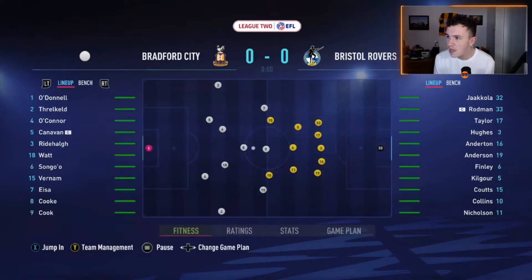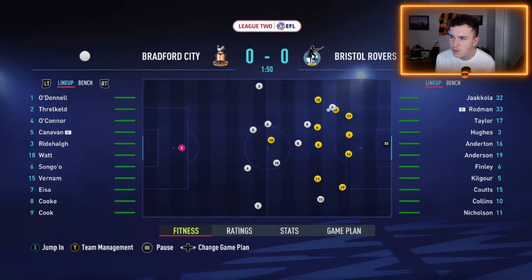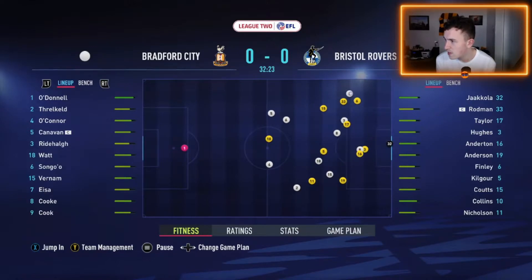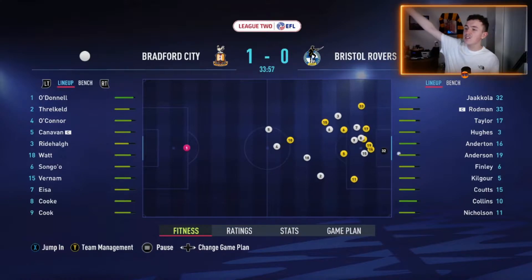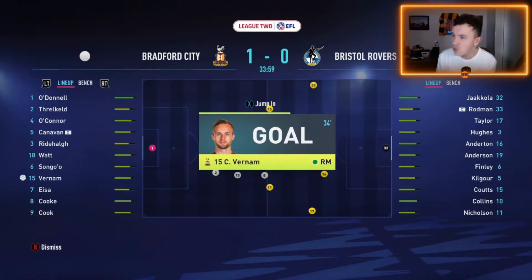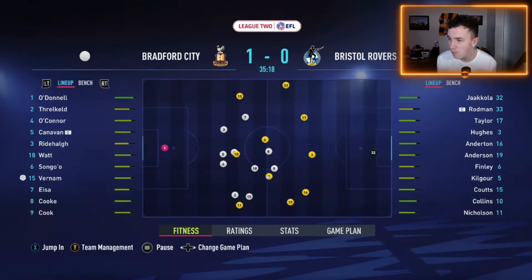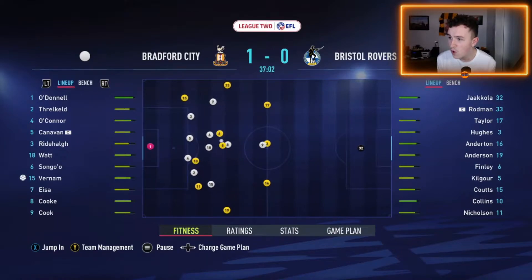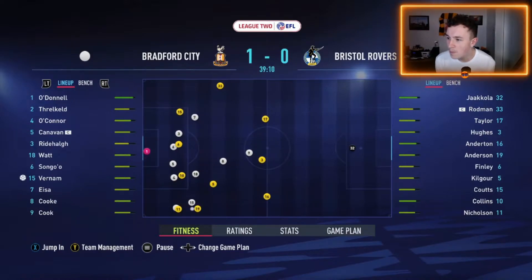Andy Cook gets us underway. We need to get back to winning ways - the last two games in the previous episode did not go very well. Ridehouch on the ball, gives it in to Abouita, cuts it across, it's cleared by Bristol Rovers. But it manages to find its way back to Charles Vernon, and just after the half-hour mark he makes it 1-0. He scored our goal in real life against Northampton at the weekend too. Just before the halfway point, we managed to take the lead - it's a very nice, well-worked goal.